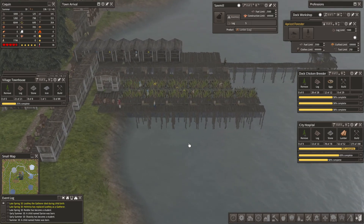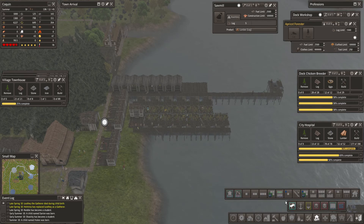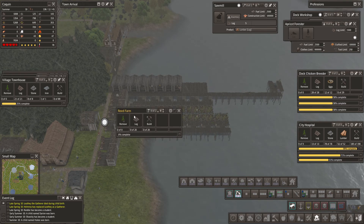What we're going to queue up is let's go to our water and grab a couple more wheat farms. Let's queue three more of those up.